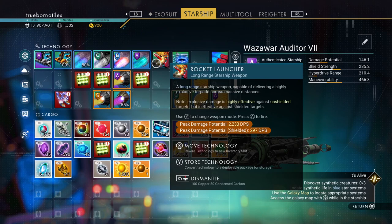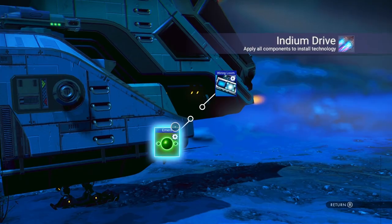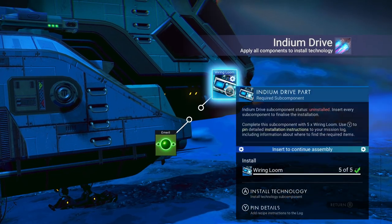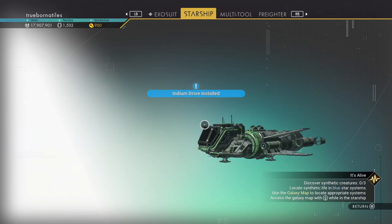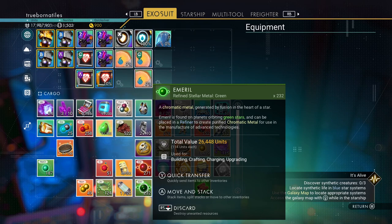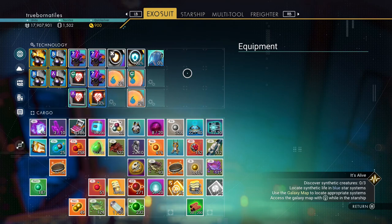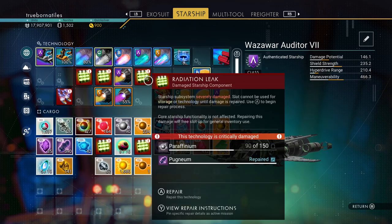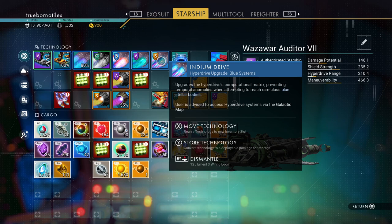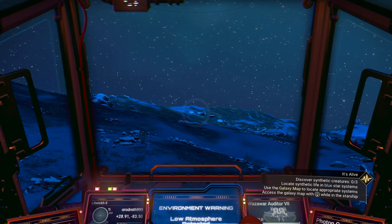Let's go ahead and move this technology down here, install our next one. How much emerald did we wind up getting? 482. Add in the 250 we just spent — so good. We have some left over in case we need any for crafting. And now we can travel to blue stellar bodies, and we can go look for some robotic life forms. Let's go and discover synthetic creatures.